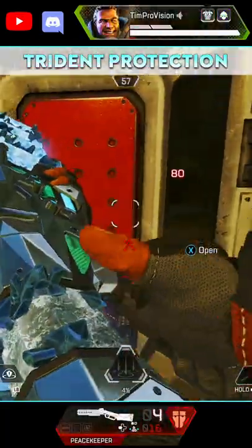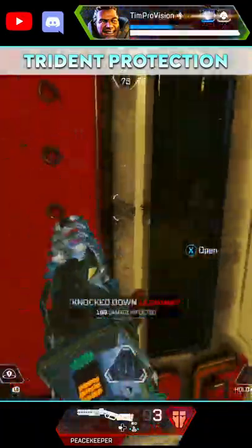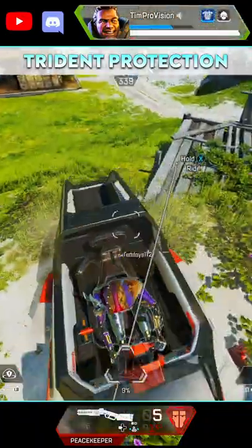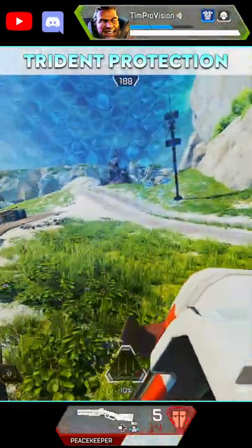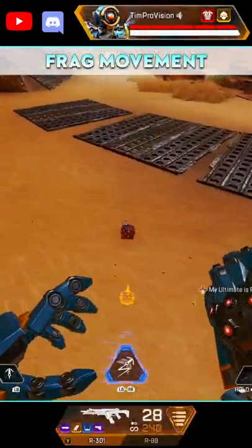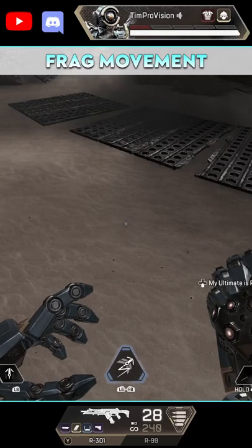Not a new tip, but tridents on Storm Point are not being utilized that much. You can drop a heat shield or Gibraltar's dome shield on a trident for some mobile cover to retreat or move through the ring without taking damage.